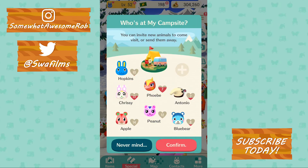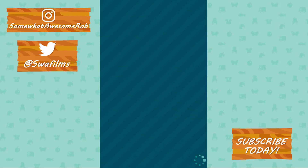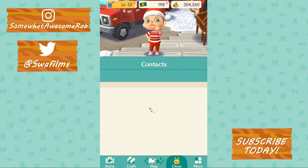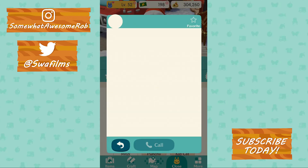Apple, get out of here. Peanut, sorry — and Chrissy. We want some lower levels in here. Hopkins, you can stick around. Alright, let's bring in some newbies. Bringing in the newbies should reset the campsite animals. I'm just going to get comfortable in my chair. Let's invite Vesta.